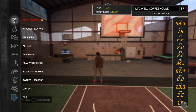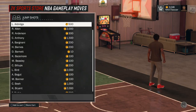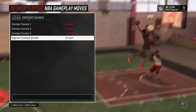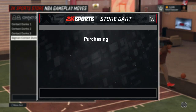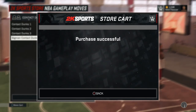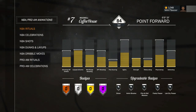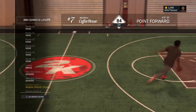The next step is to buy your contact dunks. Follow along and it will lead you straight to the contact dunks you can purchase. As you can see there are four contact dunks I can purchase but three of them are locked because I don't have my driving dunk upgraded enough to unlock those. One contact dunk will work perfectly fine to get the badge. Once purchased, go to your NBA animations, then dunks and layups, and make sure your contact dunk is there — this is vital if you want to get the badge.